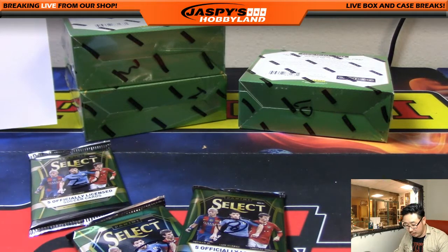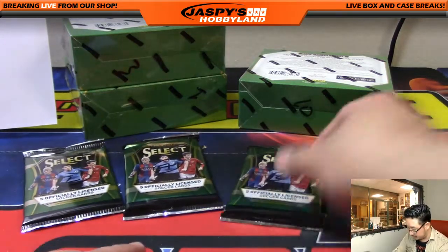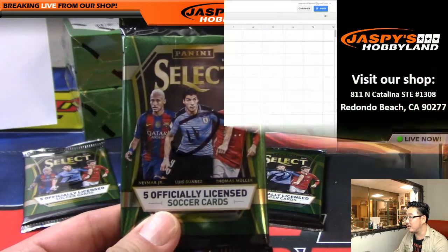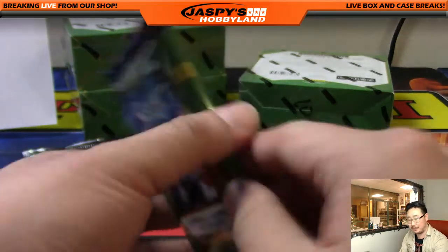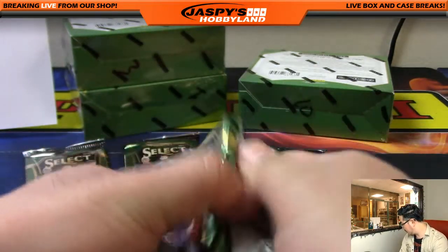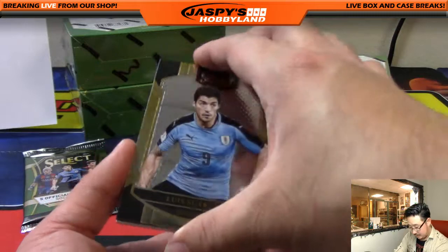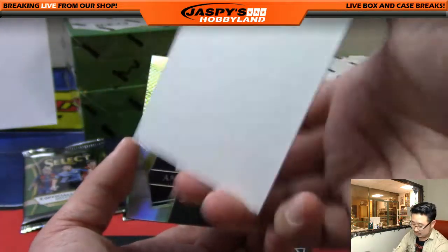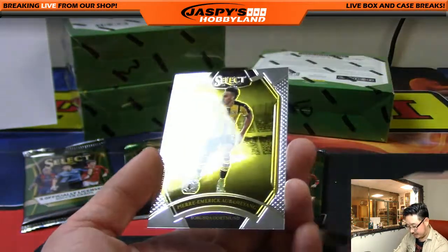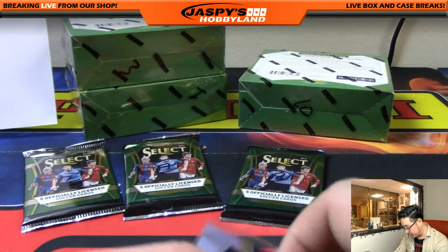Joseph is next, actually — sorry, Joseph. Joseph G., you have pack 11. I was wondering why I had an extra pack sitting around. I believe we still have a relic and the auto still out there. There's Luis Suarez the biter, Sarnia, Aguero, and Abel Hernandez. Those refractors aren't numbered, I'm afraid. Thank you very much, Joseph G.